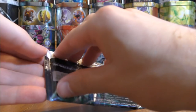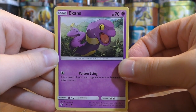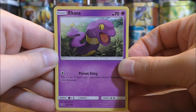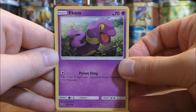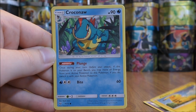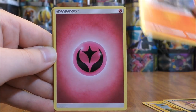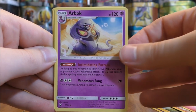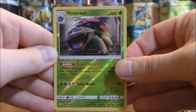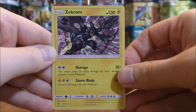Pack twenty-six is a Shiny Genesect pack. I actually purchased five Elite Trainer boxes for Shining Legends, and I started a giveaway yesterday where I'm giving away one Shining Legends Elite Trainer Box plus a bunch of other items — definitely check that out. Pack twenty-six starts with Ekans, Pikachu, Croconaw, Purloin, Larvesta, Fairy Type Energy, Arbok, Warp Energy, Switch, a Reverse Holo Venusaur uncommon, and the rare is a Zekrom holo.